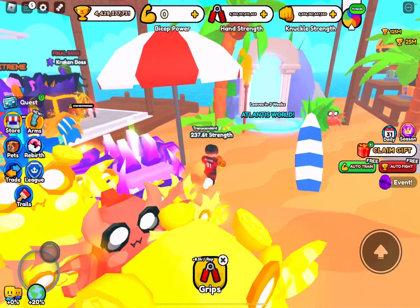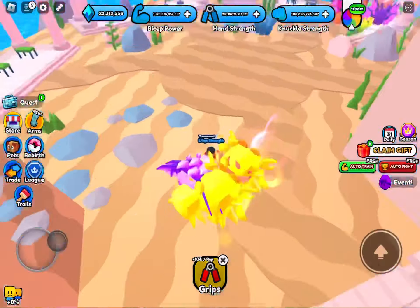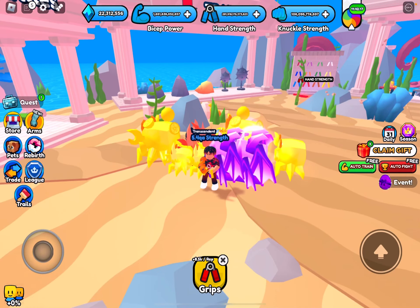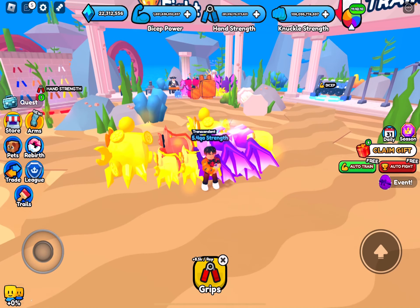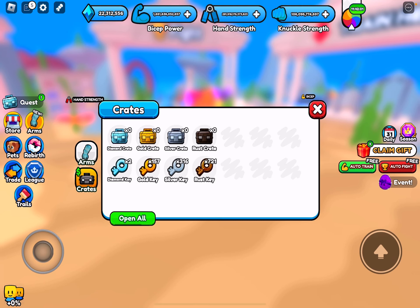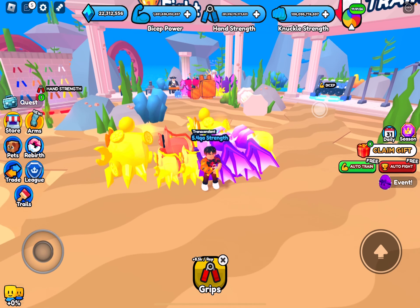Also, a big tip for this Atlantis world before it leaves: I grinded five QA strength, but after the update I only had 411 trillion strength. I didn't realize the update reset your arms and got rid of all of them, so now you have to grind them back. So if you're wondering where your strength went in this world, it's just because they reset your arms.